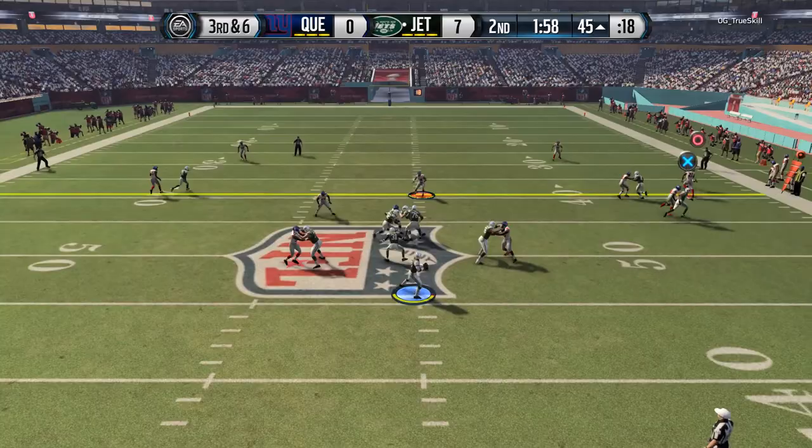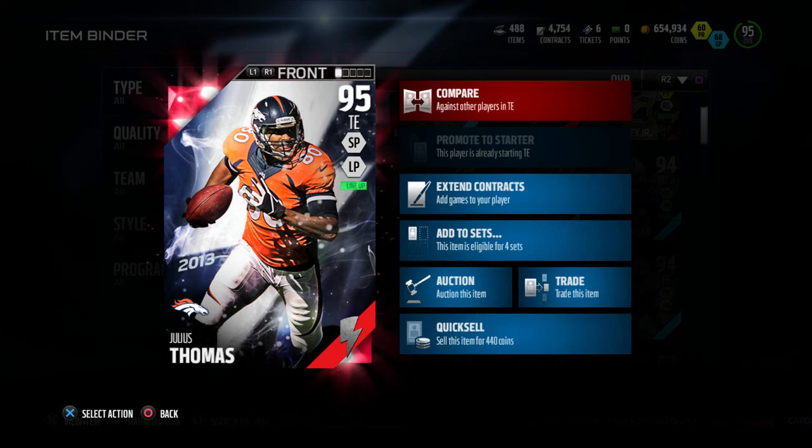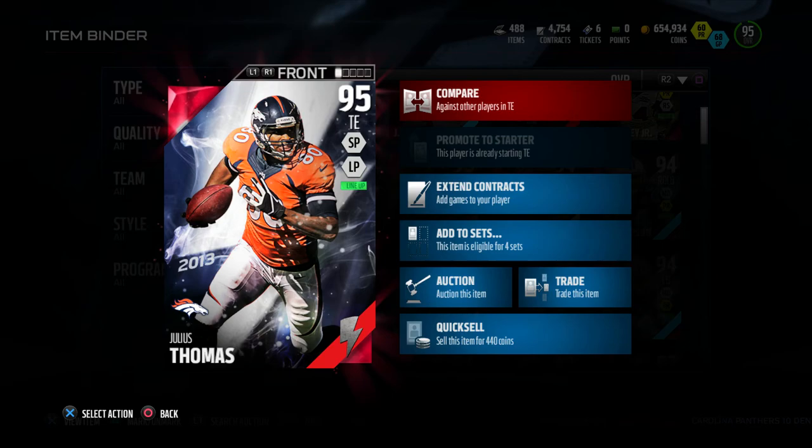I couldn't get any red zone targets with this guy. Whenever I threw the ball to him in the red zone, it was always getting knocked away. I feel like he's six foot five with 94 jumping — he should be jumping over people and getting those red zone catches like a Jimmy Graham. So honestly, I was kind of disappointed in this card.